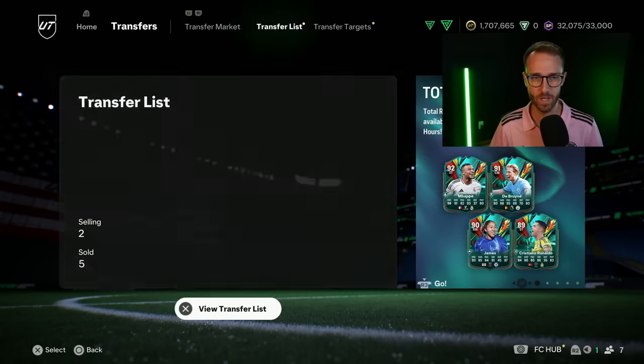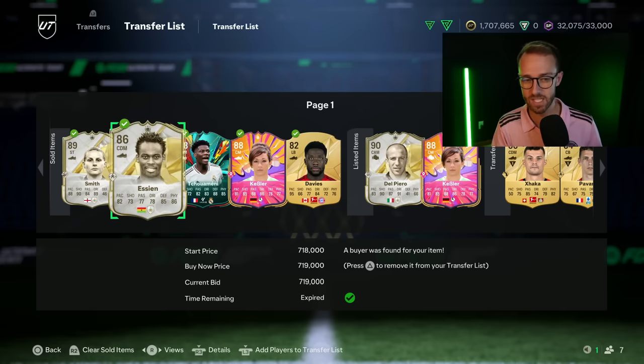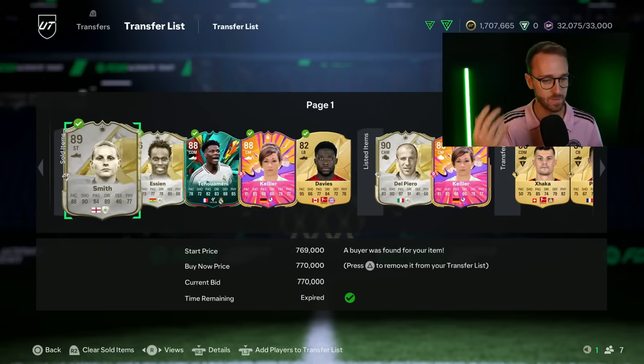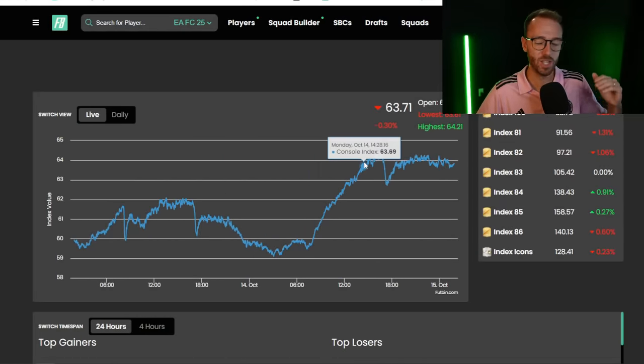Now let's talk about the market as part of yesterday's content. Mondays and Tuesdays have become slow days for flips. I got Kelly Smith at 710K — that was a good flip. Bought Essien at 660, sold for 719. Showmany was a decent flip, Kessler made a couple thousand coins, and I still have a Del Piero I bought for 1.04M — I was stretching on that one. The meta types of cards — most are in the same realm, maybe up a few thousand coins. VVD had a nice rise in the morning, went to 348K, and is now back in the 340K range.